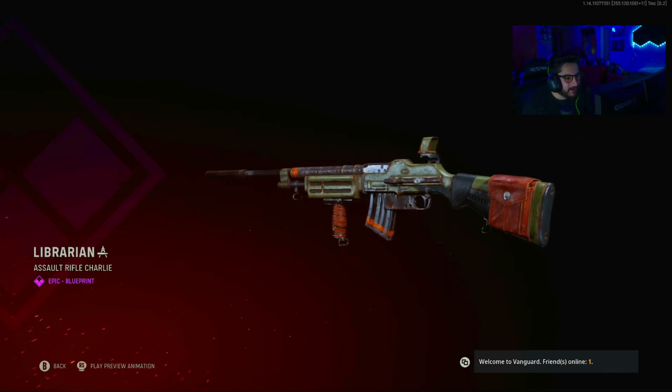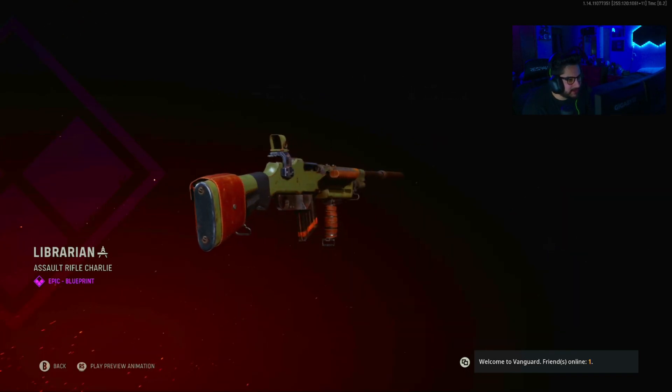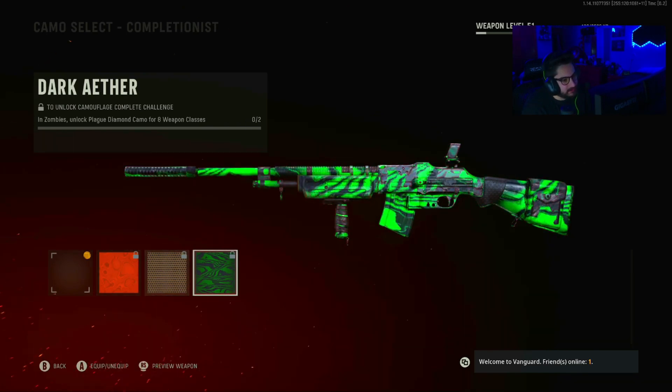The gun doesn't look crazy, but it does have that World War II feel with the green camo and kind of a rusty look to it. Nothing crazy about it, but the BAR is really good in this game, so I'm expecting it to perform well. So here's Gold, Diamond, and Atomic — Golden Viper, Plague Diamond, Dark Aether.